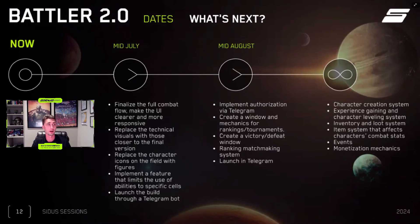We have a short roadmap here for mid-July through mid-August. In July we'll finalize the full combat flow to make the UI clear and more responsive. You'll be able to see many things in July and August and then start testing it. We're now well structured — we know what needs to be delivered, we know what the market wants, and we have traffic coming from another product recently launched by Cytos Heroes on Telegram, which we'll be covering today as well.